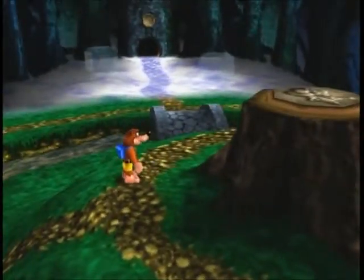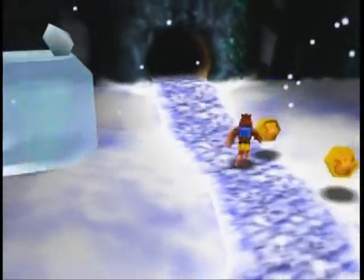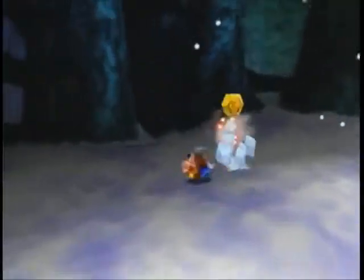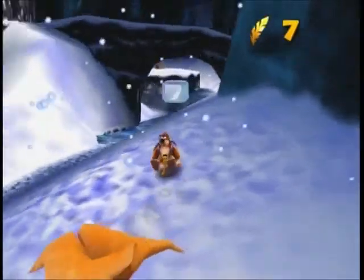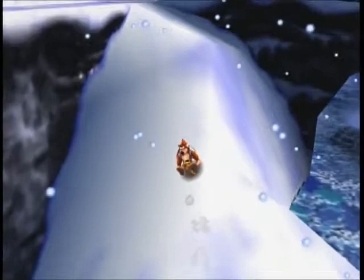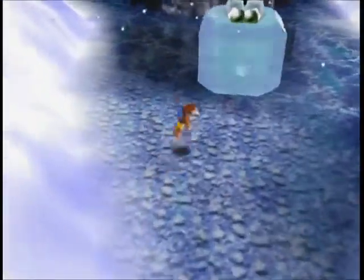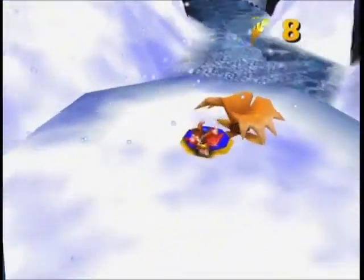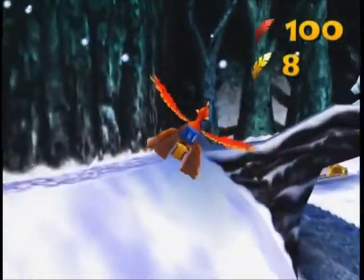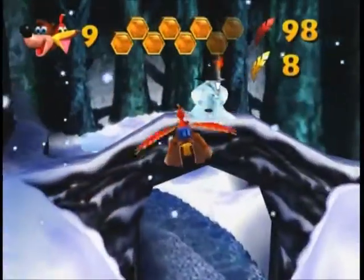Here I am back at the start of Click Clock Wood with the winter door now open. In winter everything is pretty much covered in snow, all the plants are dead, and these Robin Hood enemies insist on wearing green clothes and a green hat in the middle of winter for crying out loud. There's a beehive over there but given the cold there will be no bees shielding it, and once again we have the return of these slushies, so unfortunately I'm going to have to kill them again.